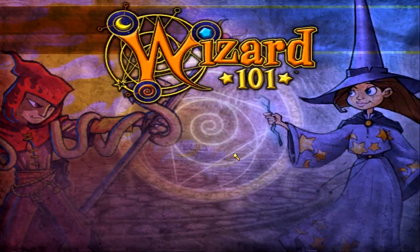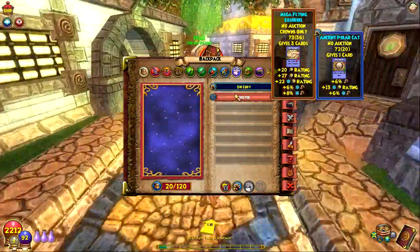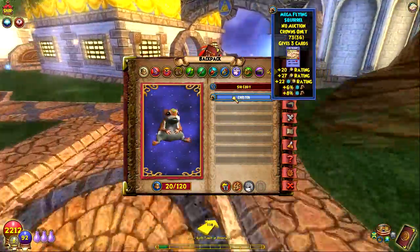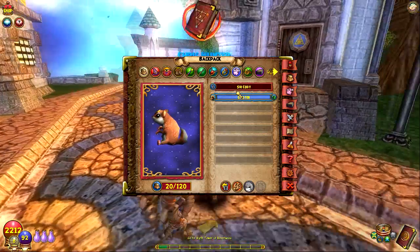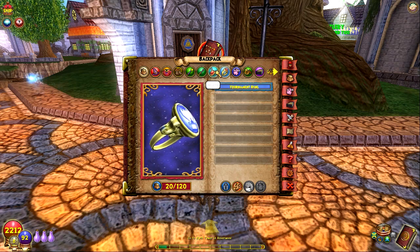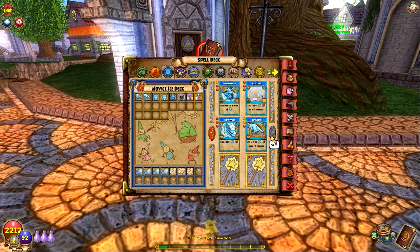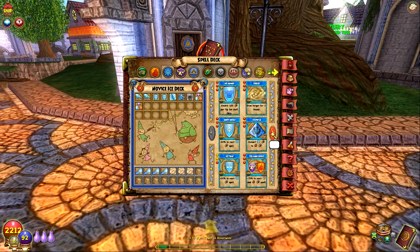For my Ice right now I currently have a double damage, triple critical pet — he's a flying squirrel. I'm also making one right now, Sir Cody, he's a Polar Cat. I'm hoping that he gets a critical and then another damage so I can have triple damage, double critical — just so I can have some variety on my pets. It helps a lot.